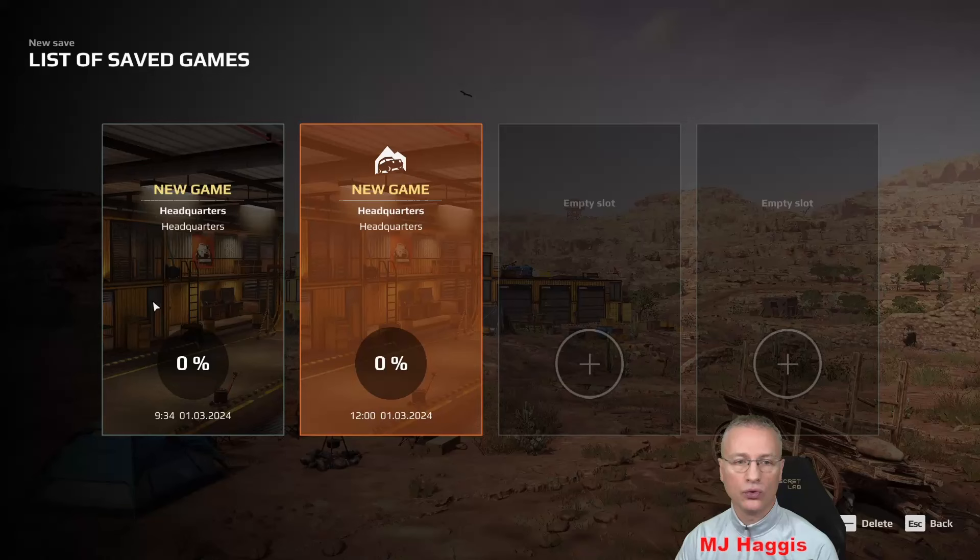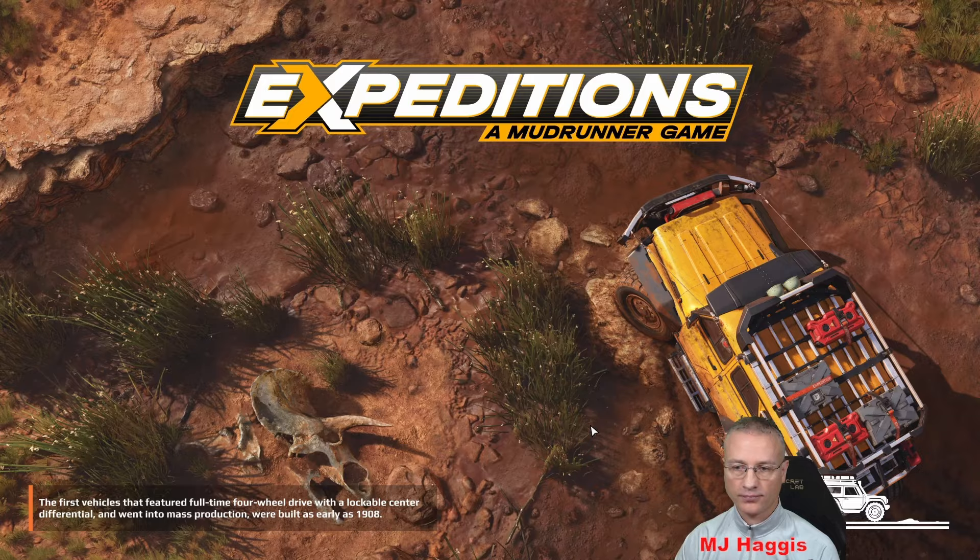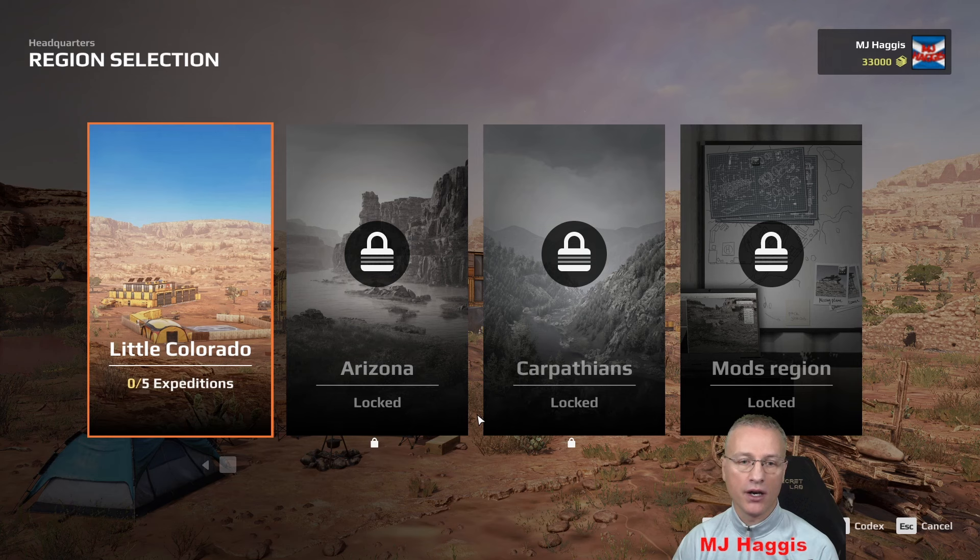Let's load — it's this one here at the beginning. Still at 0%, both saves at 0%: one I started this morning and one this afternoon to get a different feel for it. Because I have it slightly earlier than the base game, which is on the 5th of March — so in another five days — I get a few different vehicles and probably different skins. Nothing major. Here we're starting in what is probably the tutorial side of maps: Little Colorado.